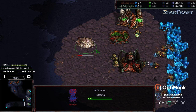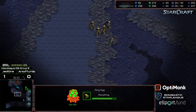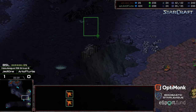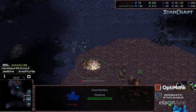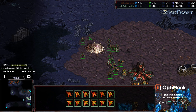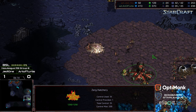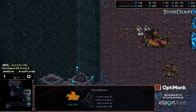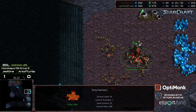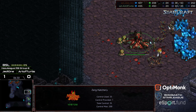More Zerglings being produced. Spire is morphing — this could be a critical moment of the match. Can Jedi 1 press forward and get some damage done, or is Art of Turtle just going to straight up defend it? Fourth Hatchery being planted. If you look at the worker count, Art of Turtle is currently even — which is a great situation to be in. The Zealots diving in, disrupting the third. I don't think a drone got picked off, though, and these Zealots are getting absolutely swamped and completely wiped out.